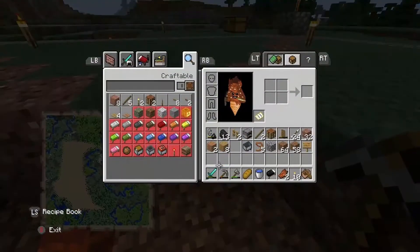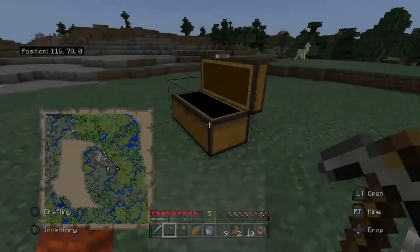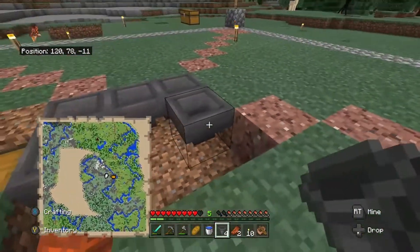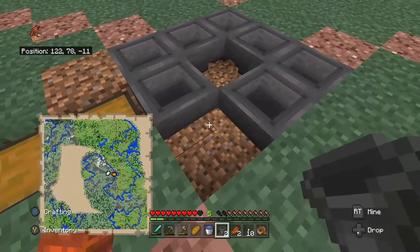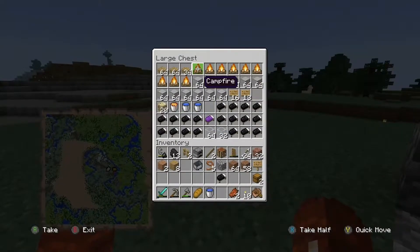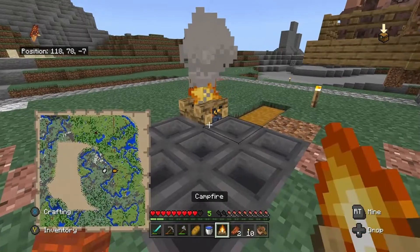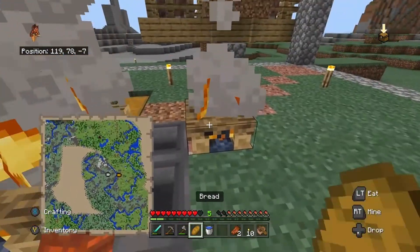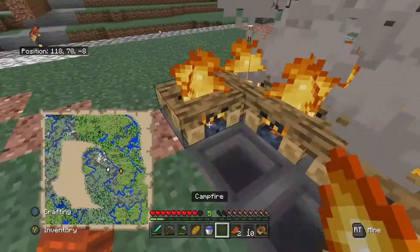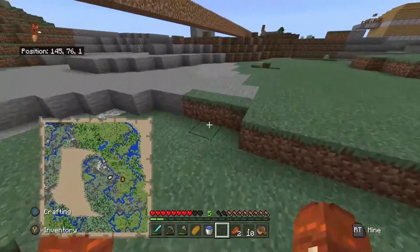We're going to place down nine hoppers, and it doesn't matter how you lay them out — you just want them to lead into the main hopper. Then once you've done that you want to go grab some campfires, all nine of them. This is in survival so it makes it harder working with campfires. Gruff, I misplaced a campfire so I can't mine it. Do you have a silk touch anything? Because we need to silk touch it or we have to make a new campfire. I knew I would do that.